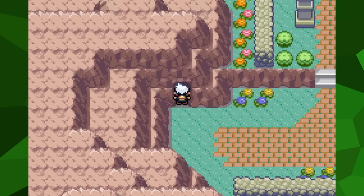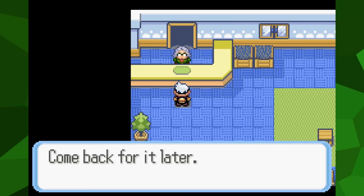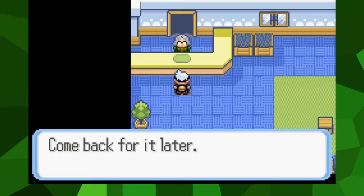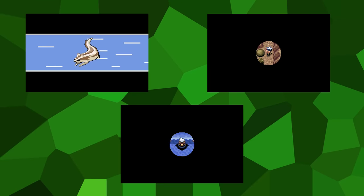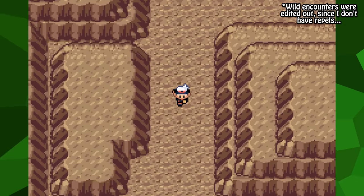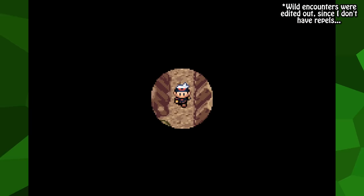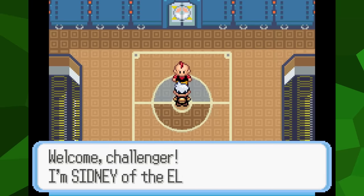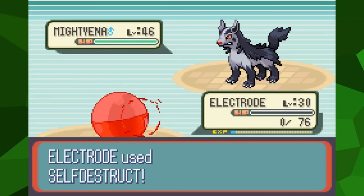Let's take a look at our situation. We don't have access to our HM users anymore, which means we cannot go back through Victory Road. Surf, Strength, Rock Smash, and Waterfall are all necessary to do so, none of which can be taught to Electrode. As you can see from this footage, we cannot go very far into the cave before we need Rock Smash and Strength. The only other way to leave the area is to defeat the Elite Four — something that obviously cannot be done when your only move is Self-Destruct.